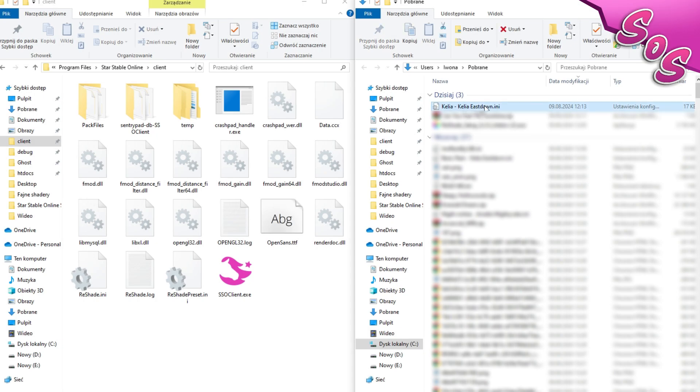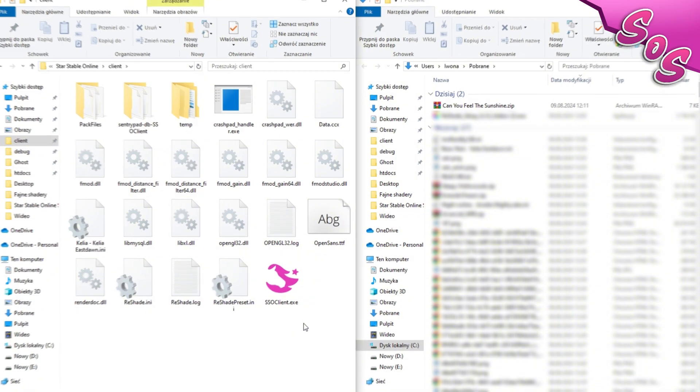It's time to move the shaders to the correct location. Move the downloaded shader into the client folder. Now you can start the game.